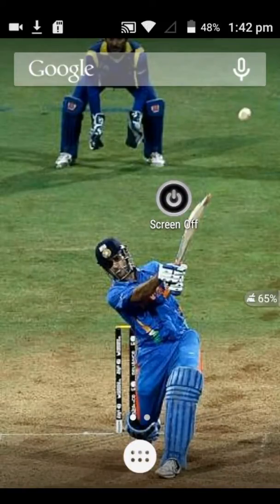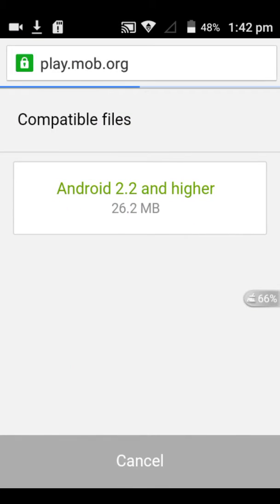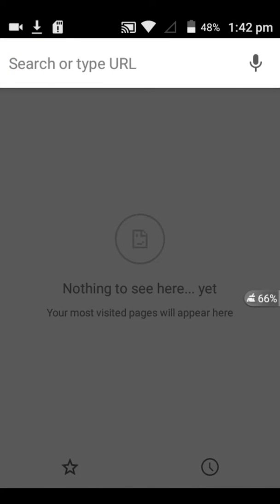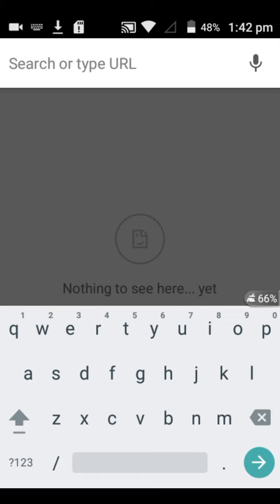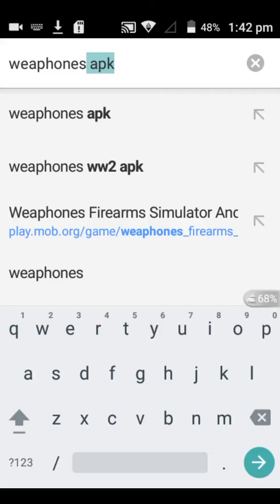Hello guys, what's up! Today I'm gonna show you how to download top paid apps for free. You don't need to install any app from the Play Store or any program — you just need a search engine. I'm gonna type a fun game that is 'Weapons,' it's a perfect gun simulator and it's very fun to play.